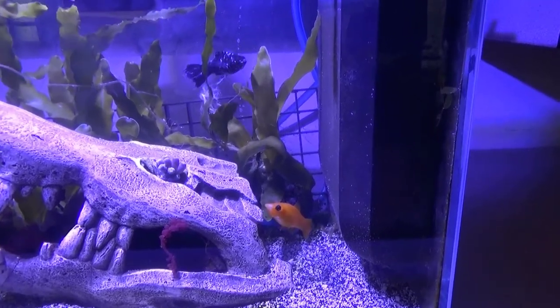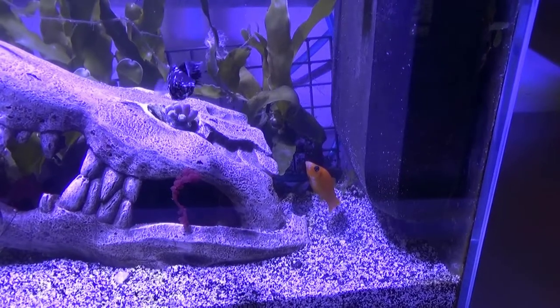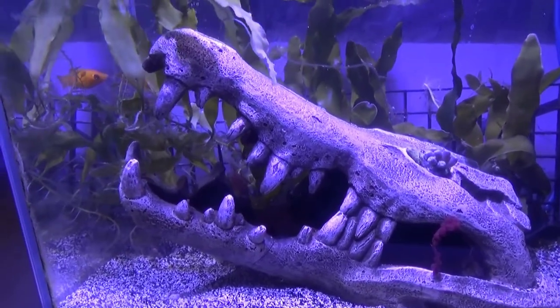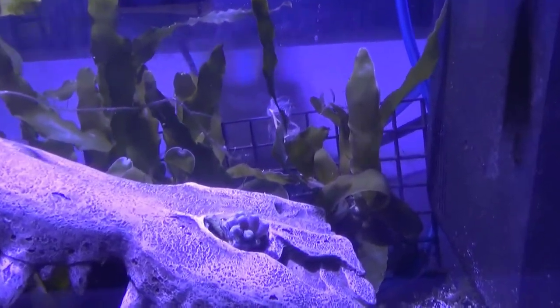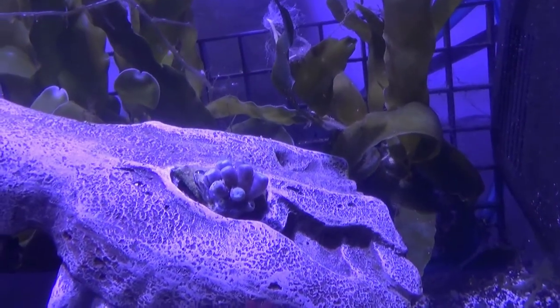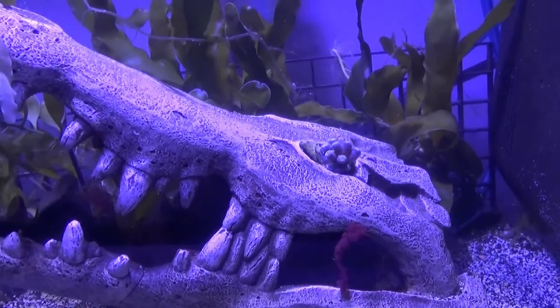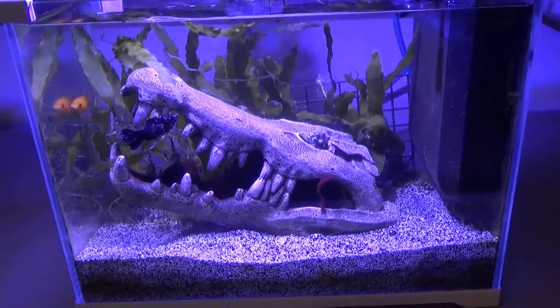We put some mollies in here and it's been a while and he hasn't eaten them yet, so I don't know what he's eating at the moment. But I did put in some coral for him just in case he gets hungry and decides to like coral. I got some dragon eyes zoanthids for this thing — I just figured it fit the theme, so when those open up it'll be pretty cool looking.